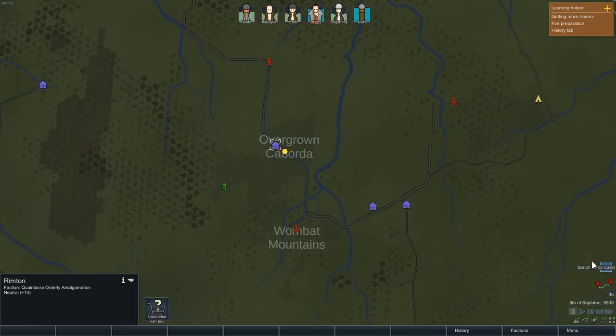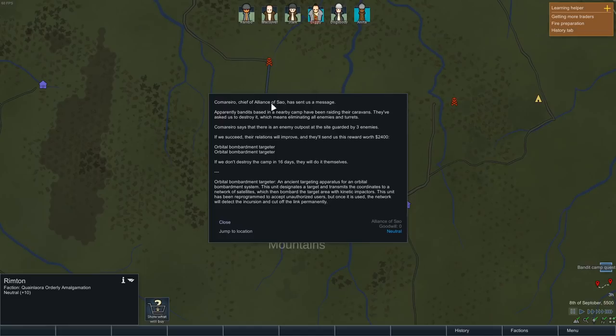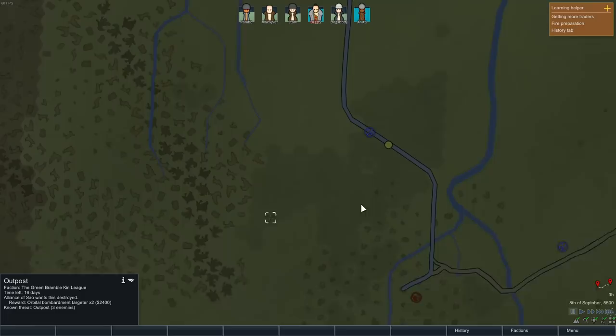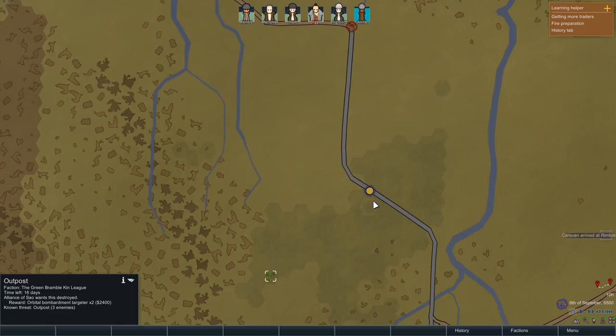Bandit camp quest. Effectively, we go take out a site that's got three enemies on it and we'll get a reward worth 2,400 — which is two orbital bombardment targeters. That seems interesting. That's not too far away; I think that is something we'd be very interested in taking part in. But first, let's go to Rimton.